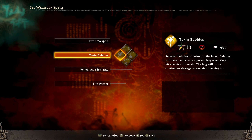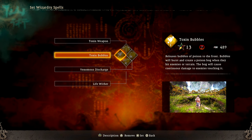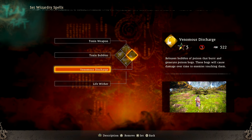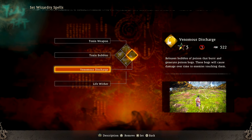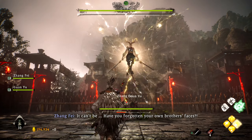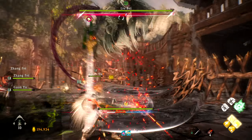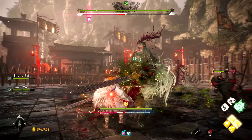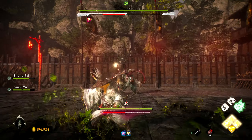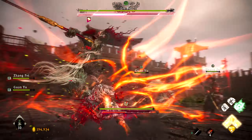Now for the spells — these more than anything else are what will really help you in the fight with Lu Bei. During trial runs I noticed that if Lu Bei was poisoned, he couldn't attack with any of his elemental attacks, so the key is to poison him and keep him poisoned. The spells I used were Toxin Bubbles, which spreads poison on the ground in front of you — so if he comes close to melee attack you, he'll step in the poison. Toxin Weapon was a huge help because I was able to enhance my Gooding Blade and then use Thunderous Impact whenever he was in a corner to make sure he stayed poisoned as often as possible.